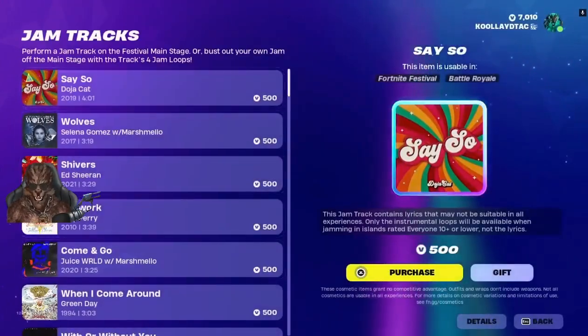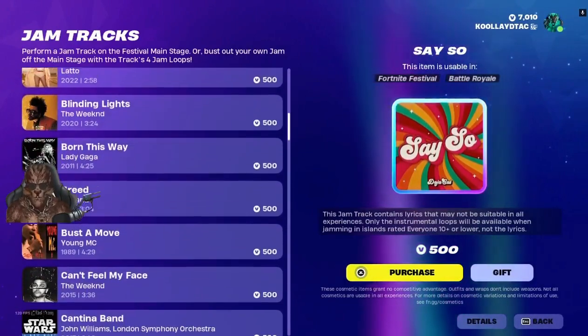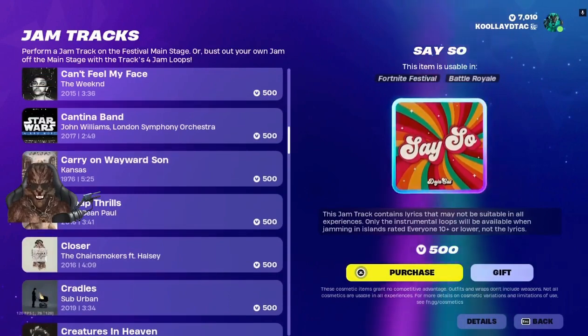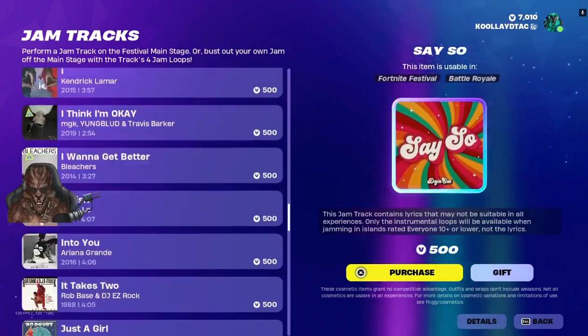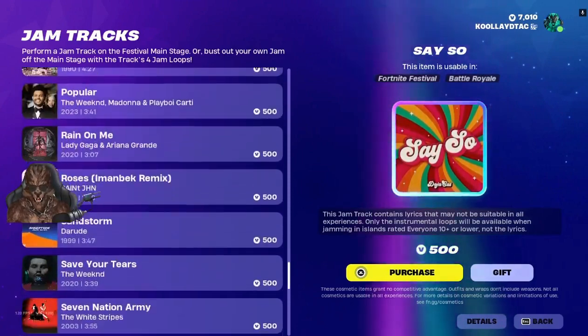We'll go through all these jam tracks so you guys can see what's in here. Scrolling down — they even got a Star Wars track, Cantina Band. But that's all they gave us, just one Star Wars track. That's so horrible, I think they'd give us more than that.